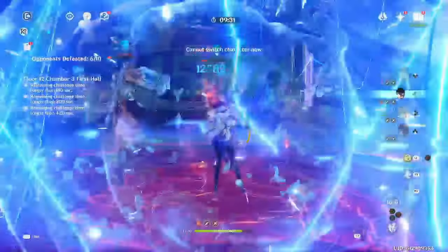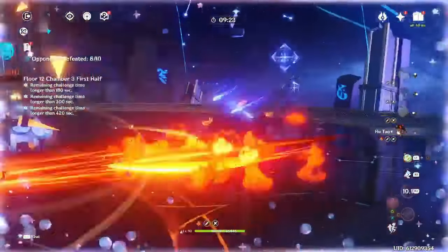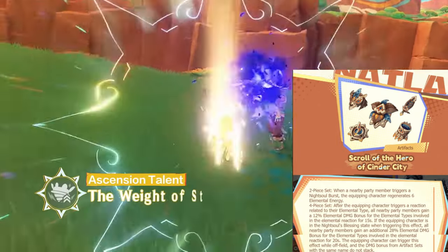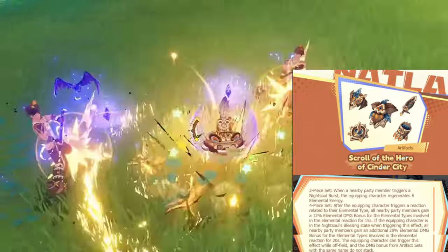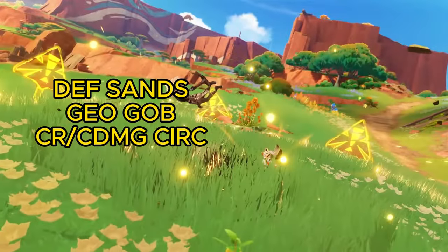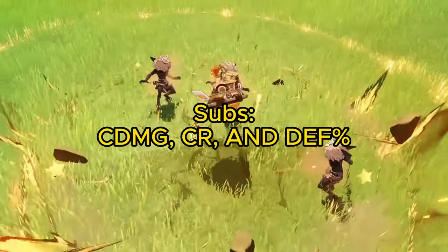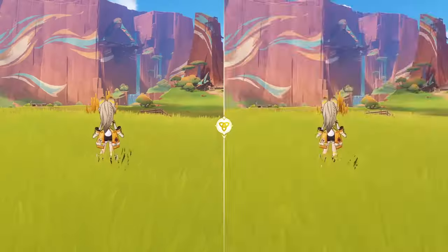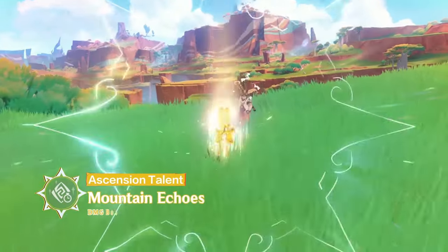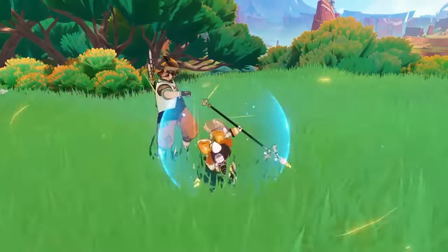Moving on to how you build Kachina: for artifacts, it's very simple. The only set you'll ever use on Kachina is the Scroll set, since buffing with this set is where basically all of her value comes from. If you just want to maximize her personal damage for fun, use the 4-piece Husk of Opulent Dreams. For main stats, use a DEF Sands since her damage scales with DEF, then a Geo Goblet and a Crit Circlet. For substats, focus on Crit and DEF. You really don't need to worry about Energy Recharge, as Kachina's burst doesn't do anything worth using every rotation. Getting really good substats on her will make a very small impact to your team overall, so don't stress over her stats too much.